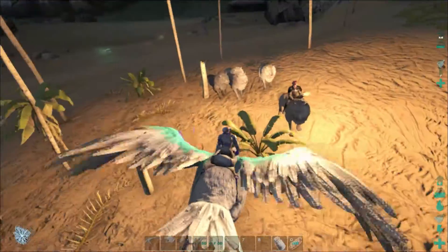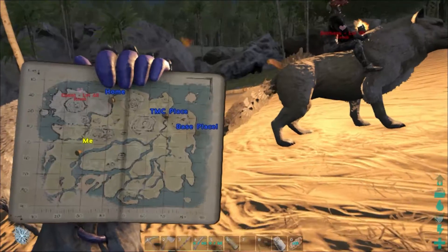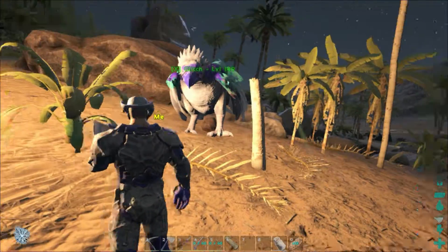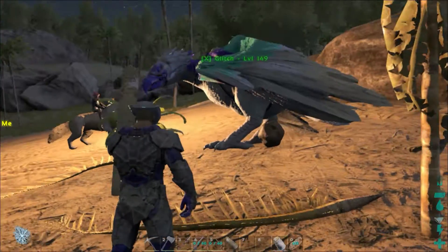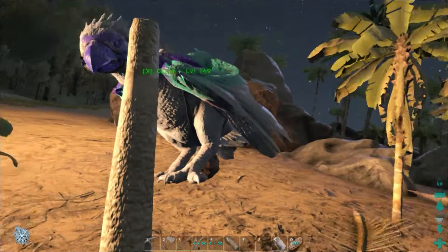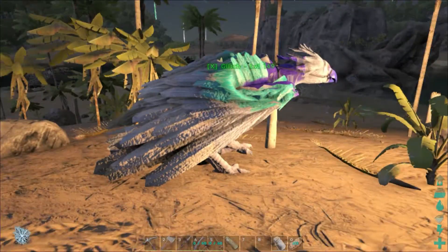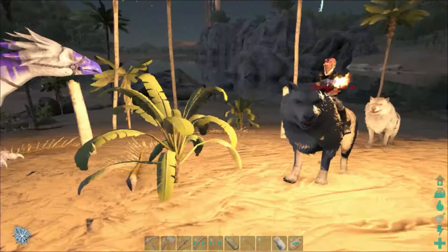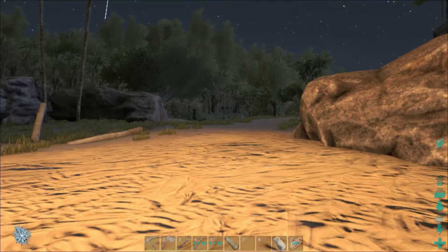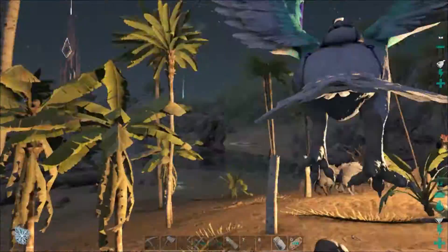Meeting up with Sir Lucian. Nice war paint you got going there — I like it, that's different. There's an alpha raptor right up to the north, he's actually getting closer to us. Let's get back on bird — stay safe.